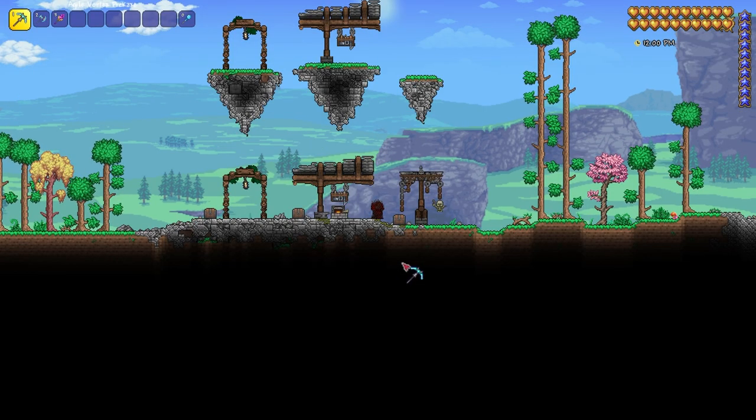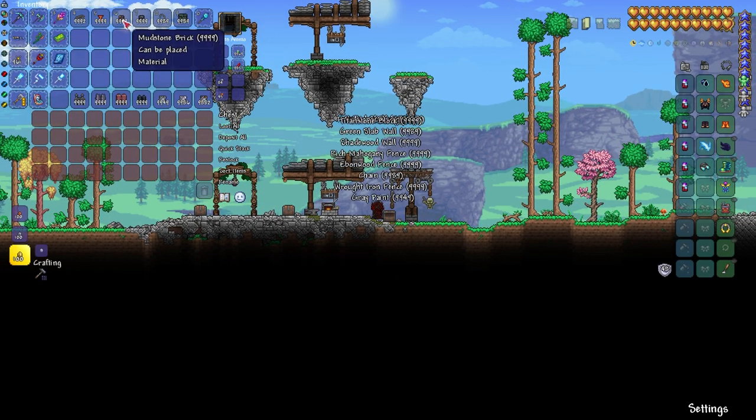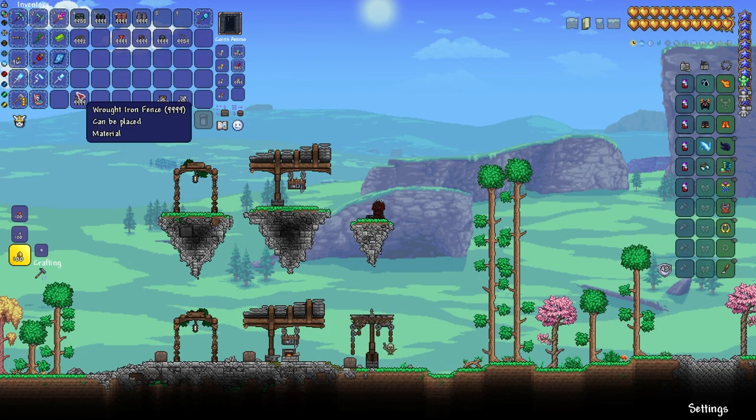And lastly, we have this little lamppost. This is all you need for it — yet again, quite a simple build. This is probably the most complicated out of all the builds because we're going to be doing some shading work. And we want to place down our walls just here.